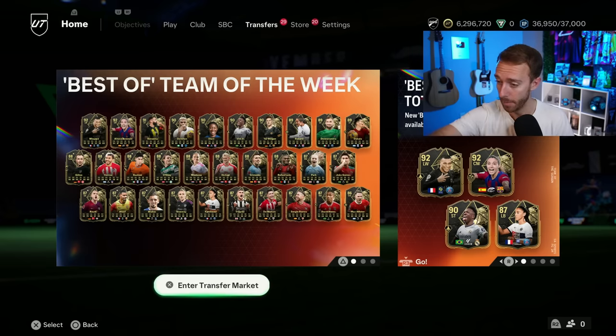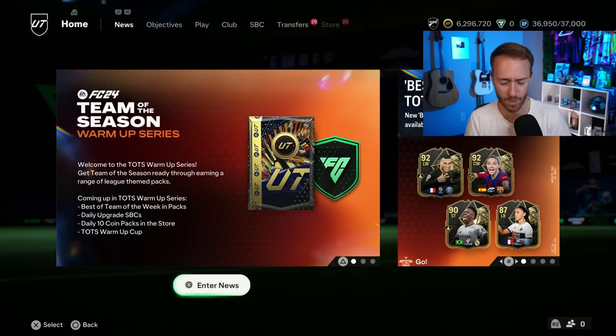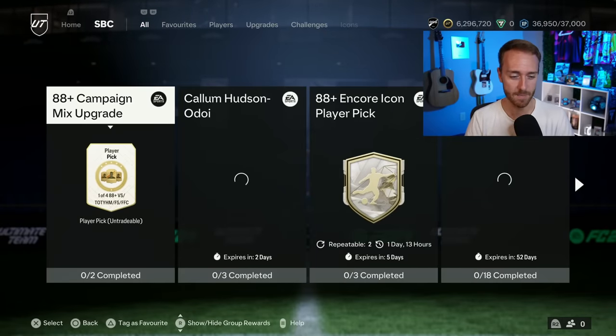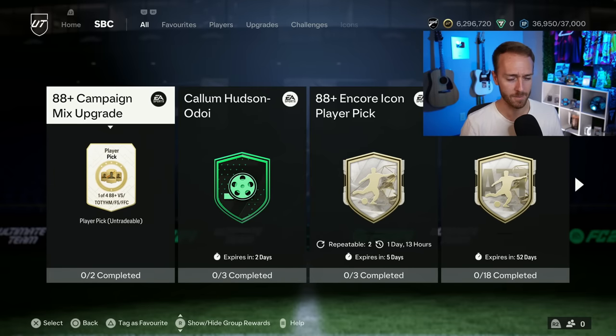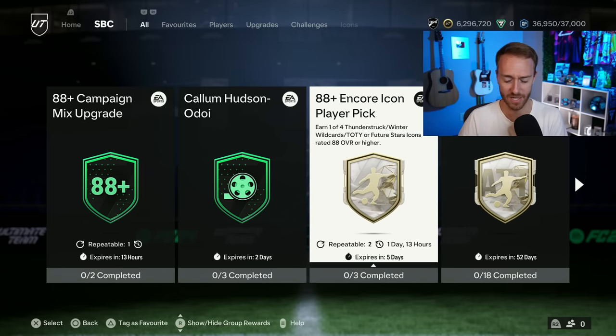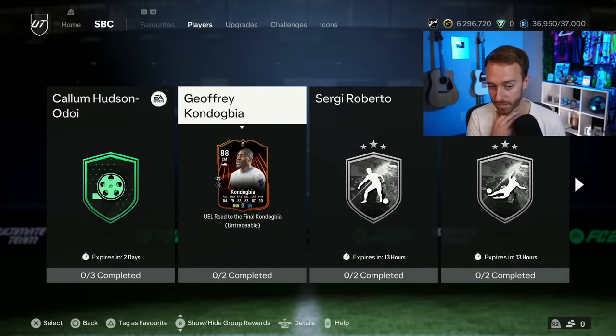For today, Tuesday: we're getting the daily upgrade SBCs, daily 10-coin packs, and the 85x2 E-Figs could potentially be today — maybe, that's all we'll say. Apart from the warm-up series promo, the 88-plus mixed campaign upgrade goes away today. What's EA going to do — make it 89-plus? Some sort of other upgrade pack is going to refresh today, maybe we get that E-Figs pack. The Encore Icon doesn't refresh until Wednesday. There could also be a moments card or Road to the Final content.